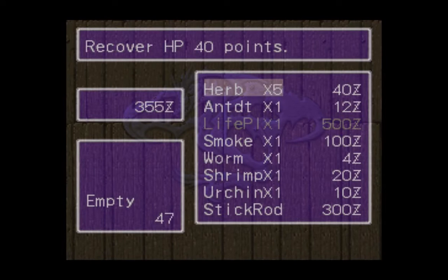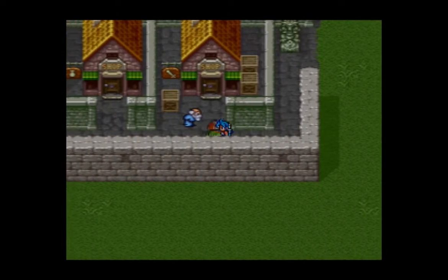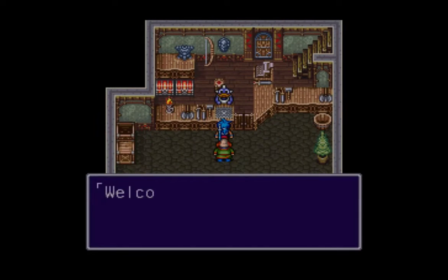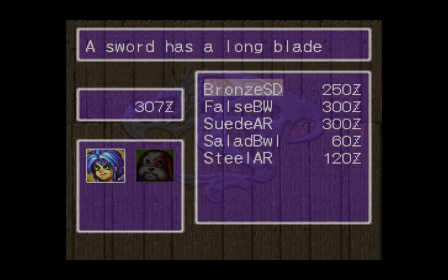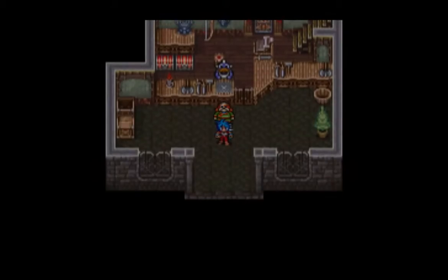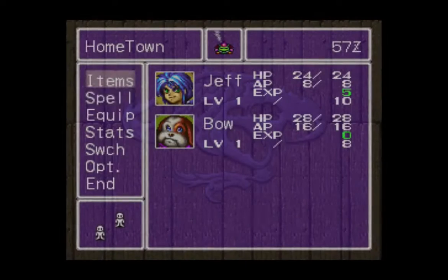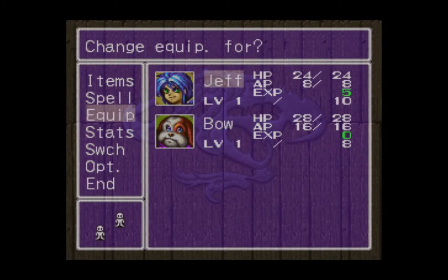I'm going to buy some herbs here. Herbs are very cheap and a very cost-effective way of healing. I'll just buy a six stack. If you buy them individually they'll go into your inventory as a single item, but there's a sort option that can stack them all together. You have a limited inventory space in this game, so you want to make use of those features. Now I'm going to be buying a bronze sword for Jeff. He is actually our point character at the moment, so he's going to be doing the most damage while also taking more, so let's have him do more in return.